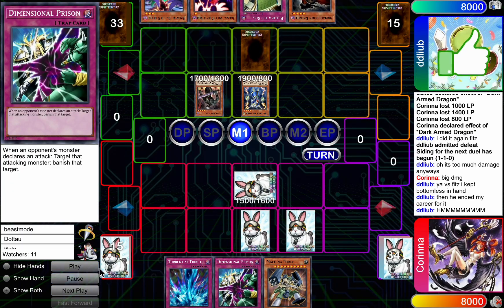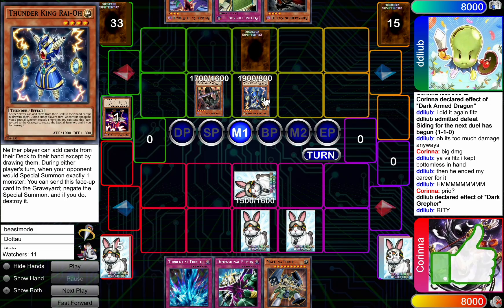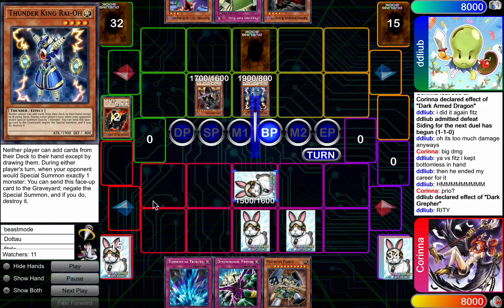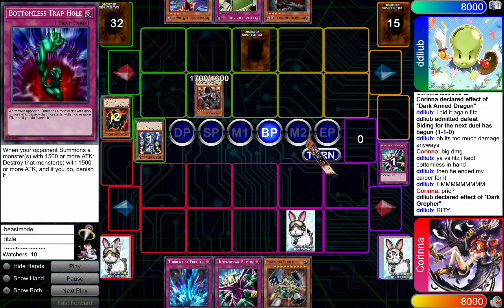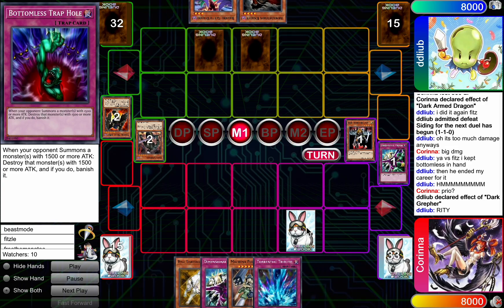Just gonna go set — Thunder King again coming in. Maybe more people should side Thunder King, given how much the Machina deck seems to be emerging into the metagame, because it's pretty damn good in this matchup for sure. Gonna hit in but gonna get D-Prisoned. And the Warrior Lady gonna take care of the Greffer.